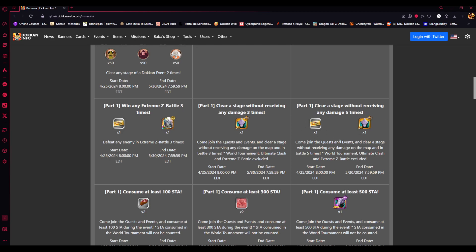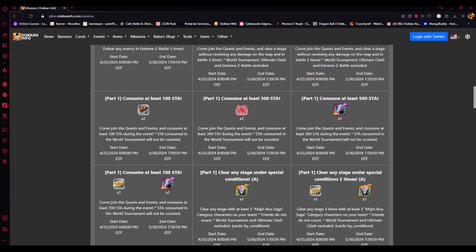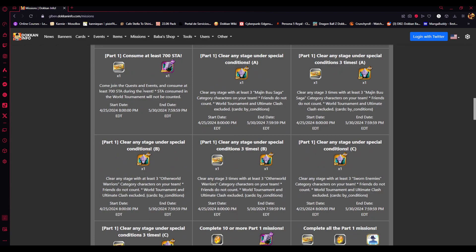Clear a stage without receiving any damage 5 times. You can go into quest stages, pick the easy ones, and maybe pop a Ghost Usher if you need it. Not taking damage at all is a pretty easy one. Also, consume at least 700 stamina — just by playing the game. If you're link leveling, you'll spend a lot of stamina. You can also spend stamina in Dokkan Events to get Awakening Medals for new characters you've pulled.